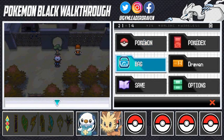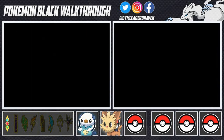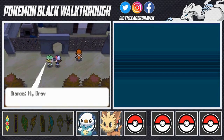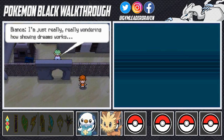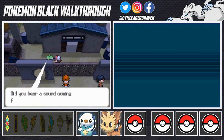Here we are in the Dream Yard again. All we need to do is cut this tree right here. I'm moving Ace up — Mr. Teeny did his job so we won't be using him much. Once you cut that tree and move ahead, here's our friend Bianca. She says 'Hi Draven, are you looking for mysterious Pokemon too?' We walk in and move ahead, wondering how the Dream Yard works, and Bianca hears something.